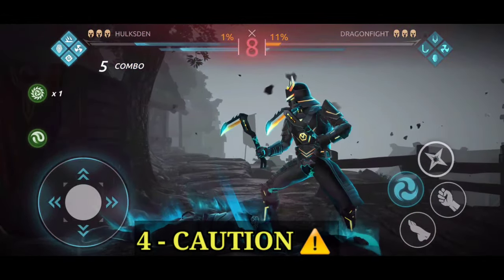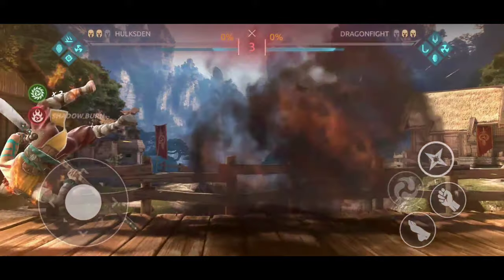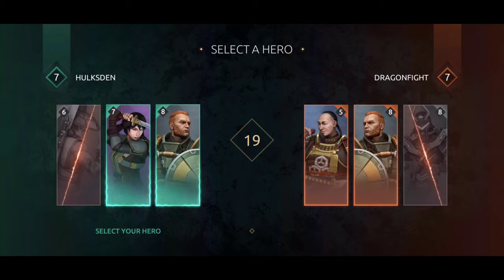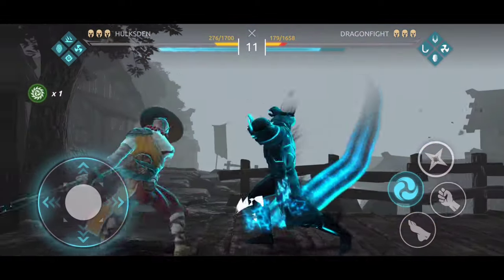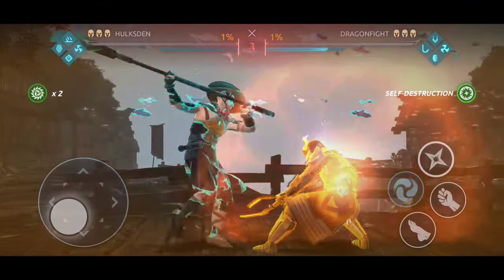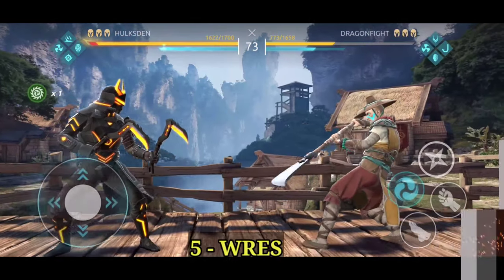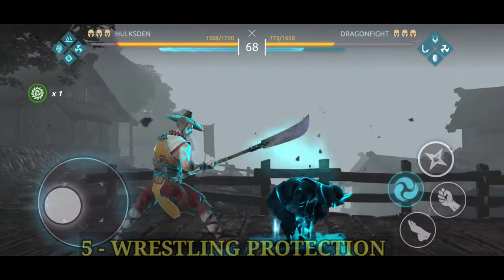Tip number four: when you fight the Fire Guard, approach with caution, especially when he's about to die. If you see his health is low, do not use a special move, otherwise it's going to take a lot of your health. In the new update, when both of you die, you both lose your characters — nobody wins. So remember: when fighting the Fire Guard and he's about to die, use single attacks or your ranged weapon.